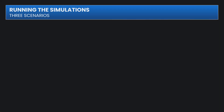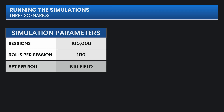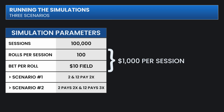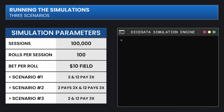I ran three scenarios of 100,000 sessions each. Each session played for exactly 100 rolls, betting $10 on each roll — that's a total bankroll of $1,000 per session. In Scenario 1, the table pays 2 to 1 on both the 2 and the 12. In Scenario 2, they pay 3 to 1 on the 12, and they're keeping the 2 at 2 to 1. And Scenario 3 is this mythical table that pays 3 to 1 on both the 2 and the 12.